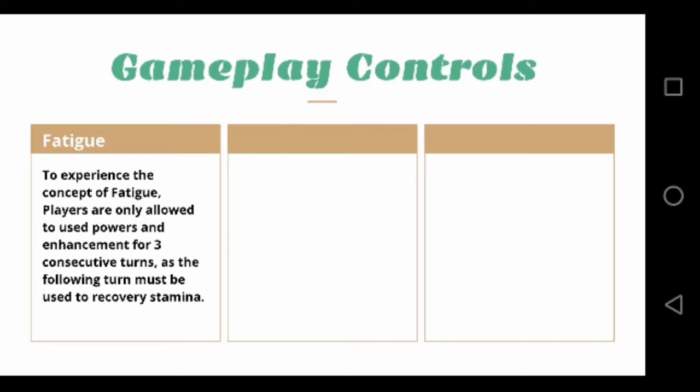Gameplay Controls. Gameplay controls are manual synopsis that help regulate the concept of actuality within the battle. They also help players build strategies based on fighting within and around these controls. There can be many gameplay controls, as people engaged in this world can create their own, as long as it doesn't hinder the fairness or structure of the gameplay. Here are some examples of what gameplay controls can look like.